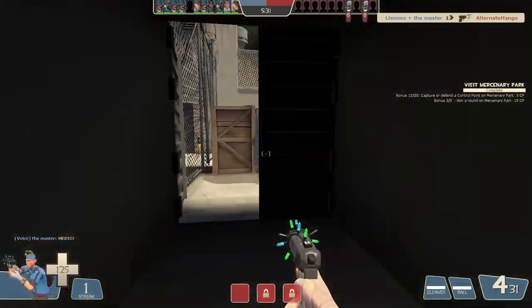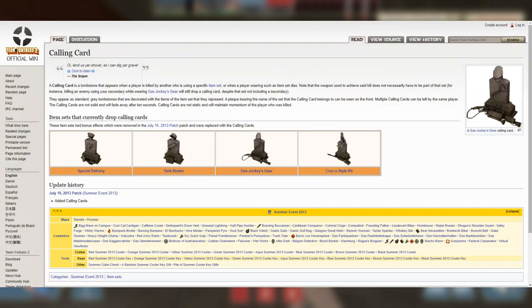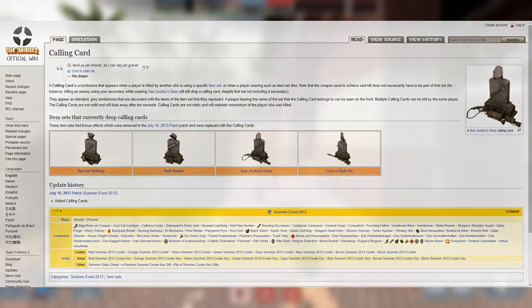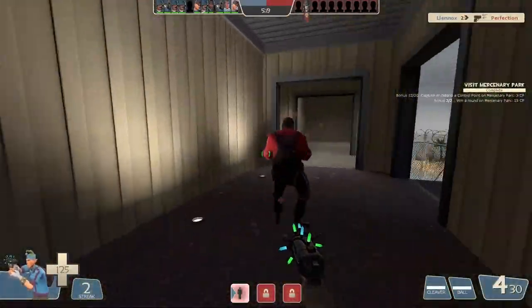These item set bonuses now only add a calling card that you will leave on your victim when you kill them, and nothing more. Today we're looking at adding some new stats to some old cosmetic sets. We're doing one set for each class, starting with the Scout and ending with the Spy.